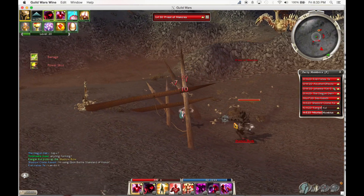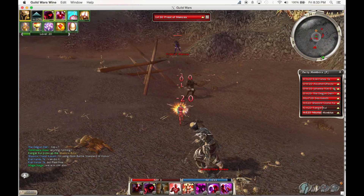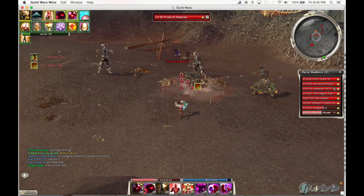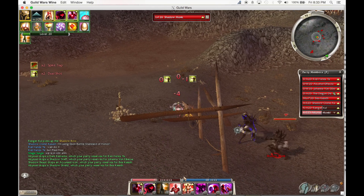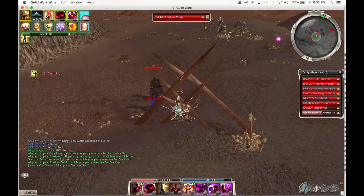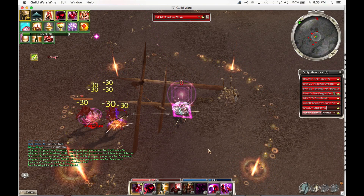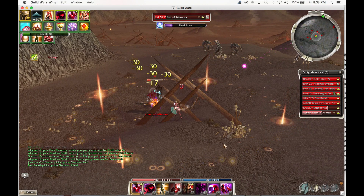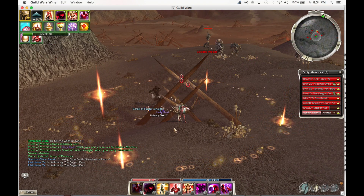First, pull him so that he is adjacent but not on top of the Shadow Monk. Use IAU when pulling through Impalers. Now position yourself so that the only foe in Sliver's range is Priest. Cast Sliver, Babble the Shadow Monk, and attack the Priest of Menzies. He will die. You can grab the Unholy Text.